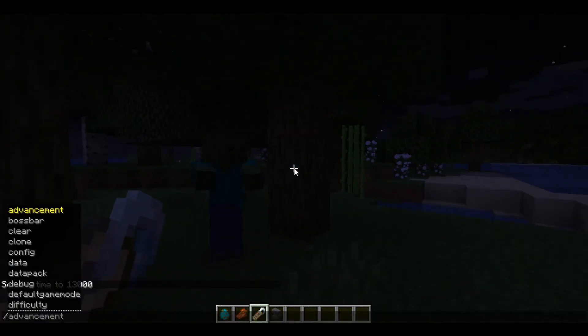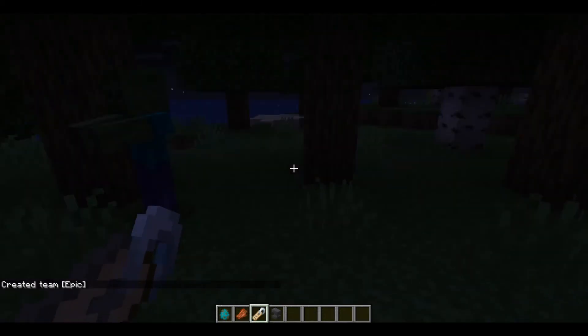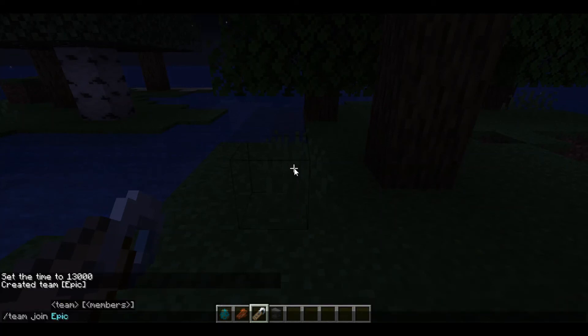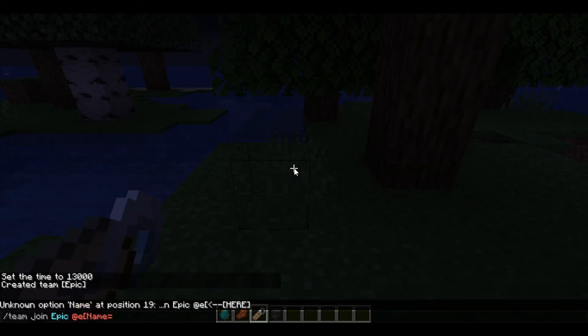The mob's name is WISD. Then do slash team add, and then your choice of team name — I'll do 'epic'. After you've entered that, you do team join epic. Then use '@e' and then 'name equals WISD'. Mine is actually BISD at this point, so I'll put that in.